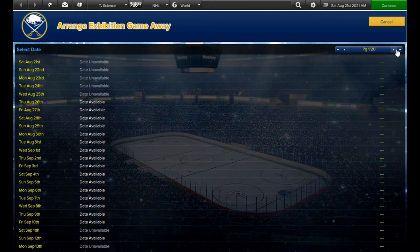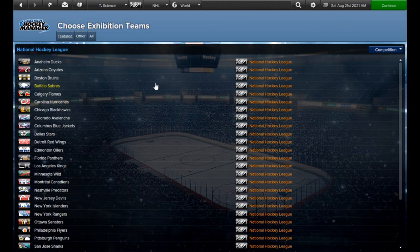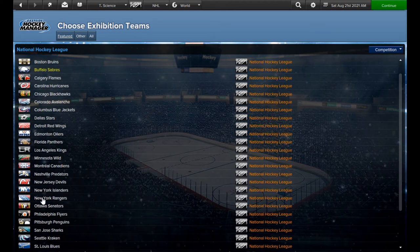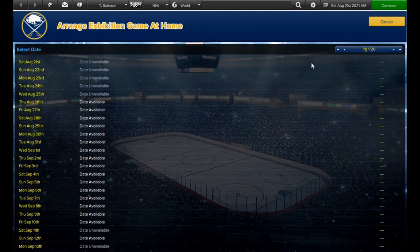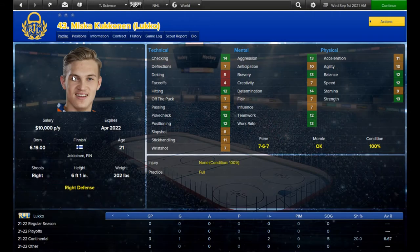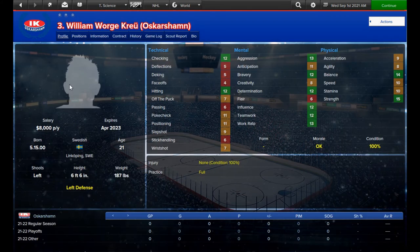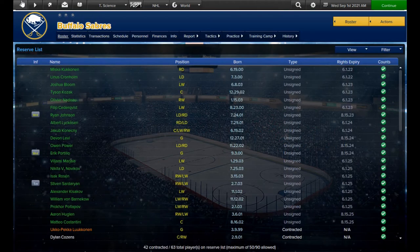Starting around August 21st I schedule a series of exhibition games, typically six to eight against three or four teams in a series of double headers. The first exhibition game happens mid training camp, and the rest begin as soon as camp ends. Now it's time to look at the reserve list and see what I have in stock for prospects, and it's actually not good at all. In fact it ends up being a culling.